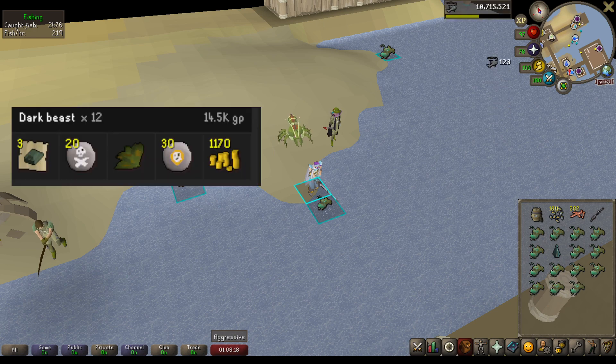Next on the list is Dark Beasts. This was my first time killing Dark Beasts — I got a nice medium clue scroll. They were somewhat underwhelming, but I've simply haven't killed enough to really make that statement. I only had to do 12 here and made an underwhelming 14.5k GP.